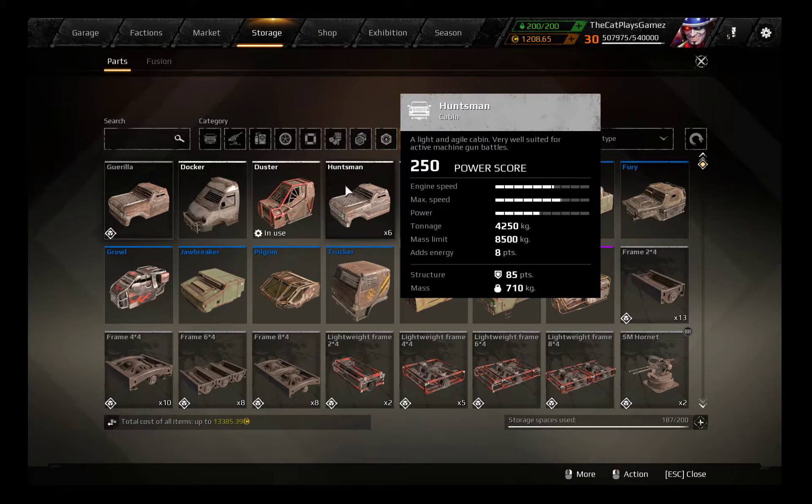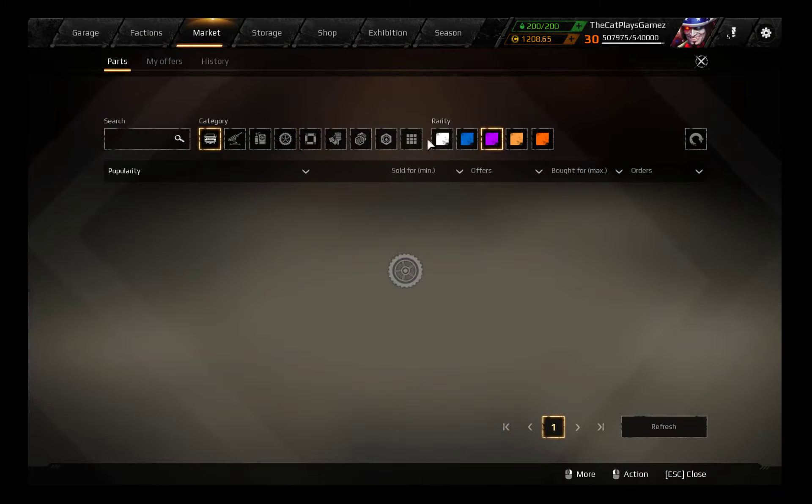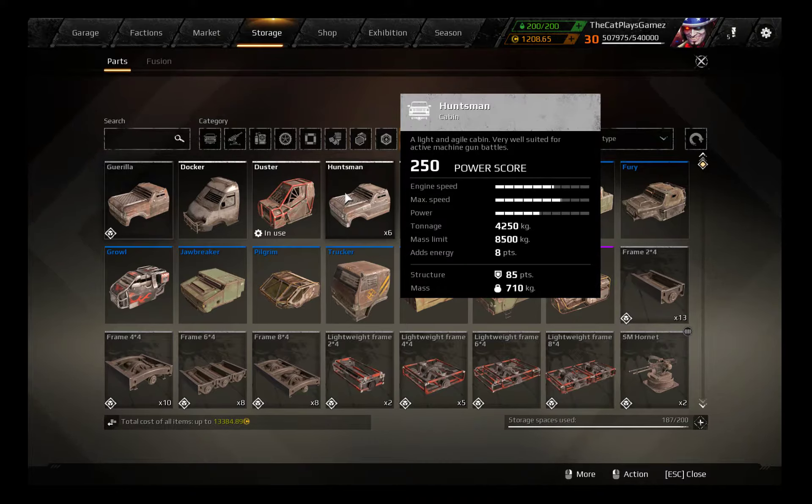Next one is the Huntsman and the Tug Cabin — both have the exact same stats, so I'm going to cover them both at once. They have a 250 power score, their engine speed on their own is 75 km/h, with a speed limit of 85 km/h. Their power is 1400, so slightly more than the Gorilla but lower than the WWT-1. They have 4250 kg of tonnage, 8500 kg of mass limit, 8 energy points, 85 points of structure, and 710 kg of mass.